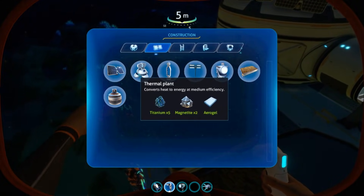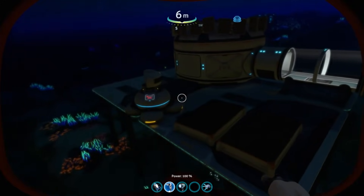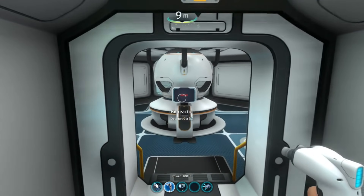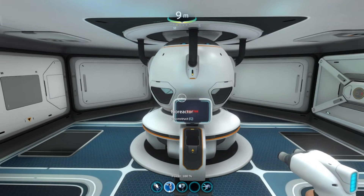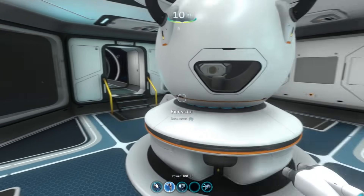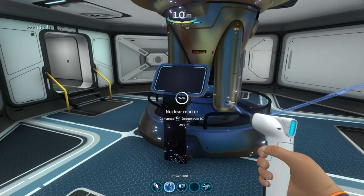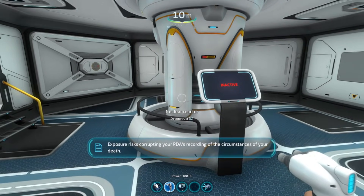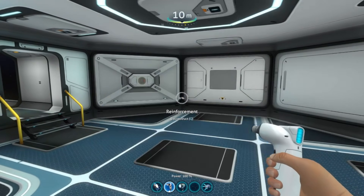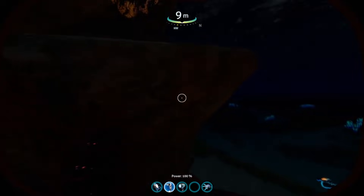You can also unlock things like thermal power, and there is a thermal vent inside the safe shallows. As you can see, placing it in the red isn't ideal. Later, you'll have the bioreactor — combined with the grav trap from the safe shallows, you can throw fish inside and convert them into electricity. When you start going into dark areas like the blood kelp zone, consider a nuclear reactor, which you can unlock and power with nuclear rods — that's top-tier power that lasts a long time. But to start out, solar panels in the safe shallows are king.